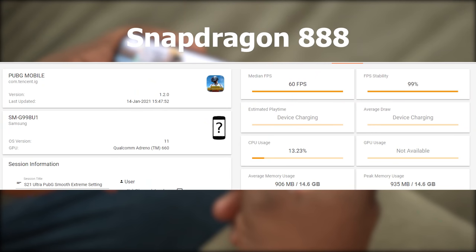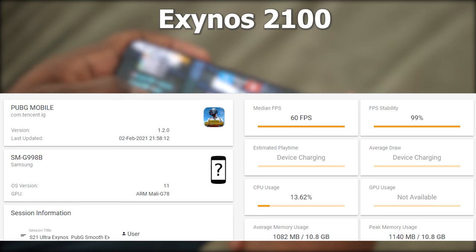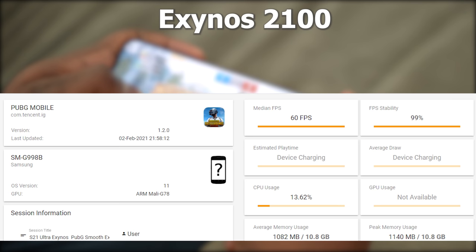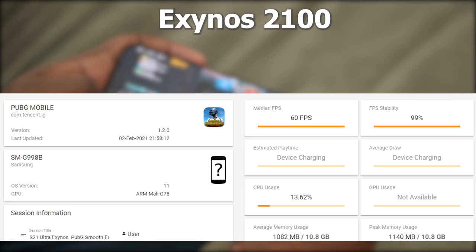Moving to the Exynos version on PUBG Smooth Extreme, it also hit 60 FPS with 99% FPS stability, and RAM usage was 1,082 megabytes — a little higher than the Snapdragon, but it still runs the game at that setting quite well. So that's definitely good to know.